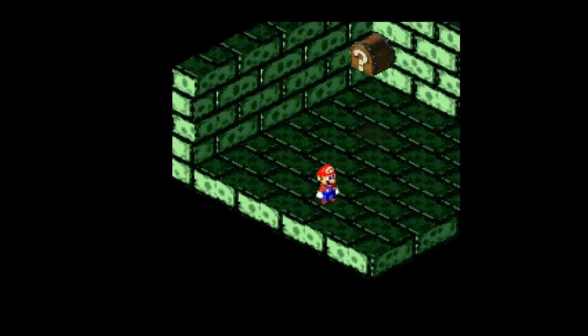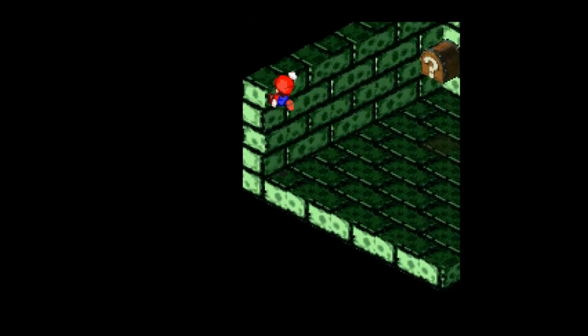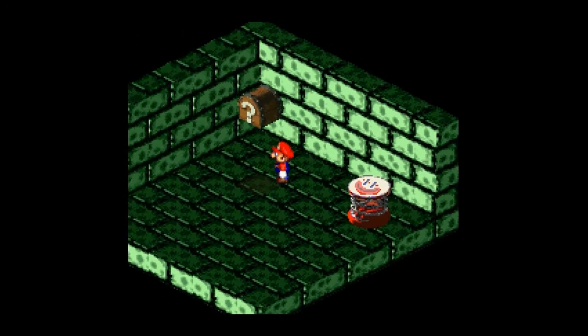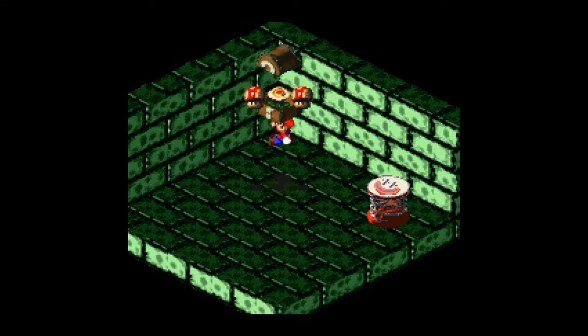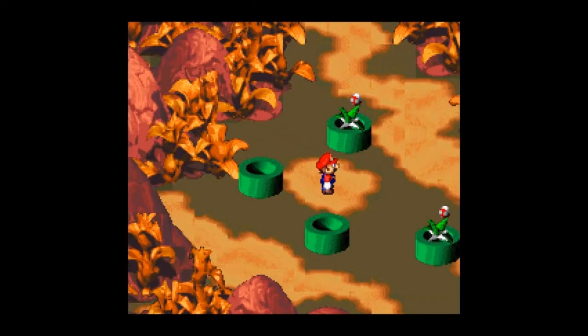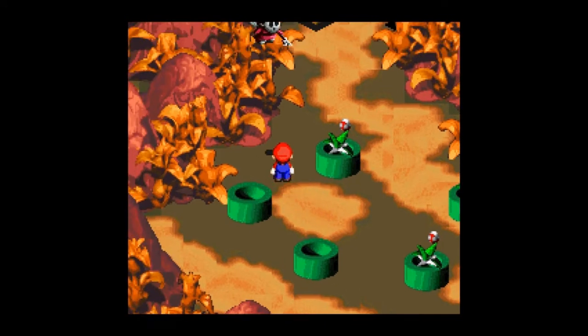Alright, what's down here? Another chest — any secret ones? No, they're usually in the corners, but I've been wrong before. I get a Frog Coin for that one. Let me go ahead and heal off-screen, be right back.